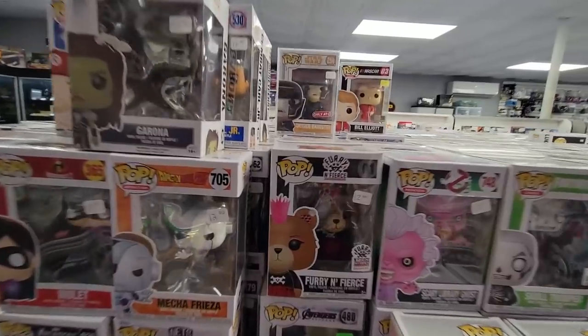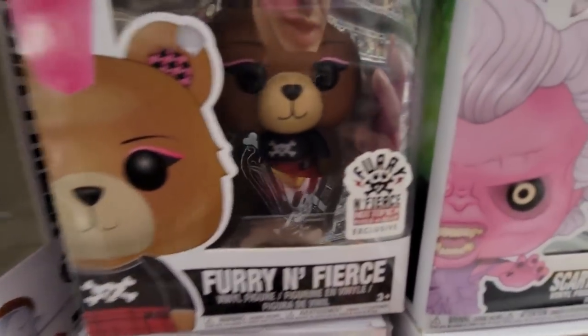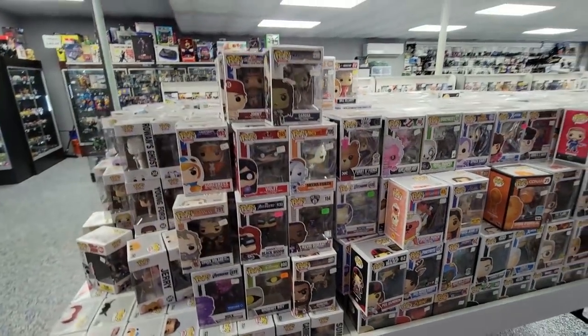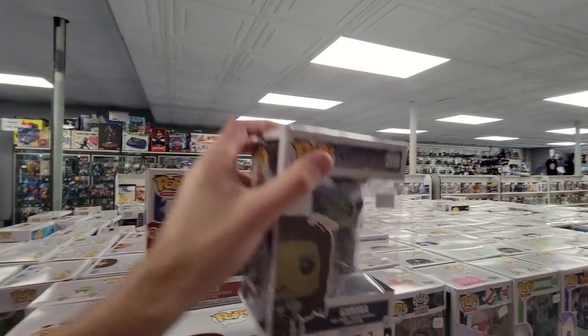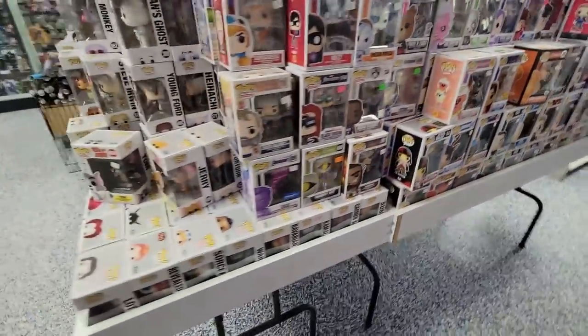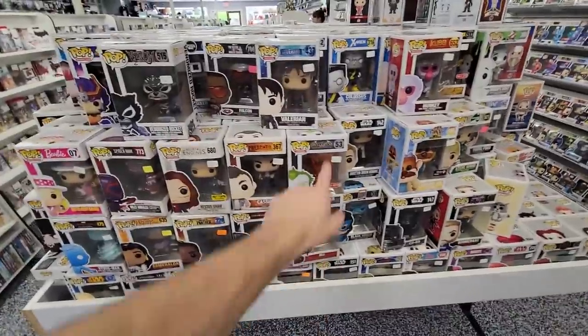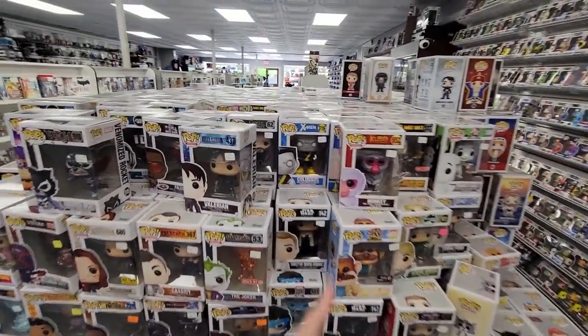We also have Seraph of the End there — you don't find those too often. The Flash here — this is actually one of the original releases, 2015 or 2016 date, still pretty old. Oh, I forgot they made these Fury and Fierce ones and they gave it a special Build-A-Bear sticker. Garona from Warcraft — that box is really messed up though. Otter Pops, Poe Dameron. MJ from Spider-Man. Ooh, Arkham Asylum Joker too — it's the chrome. Colossus. We got some Ready Player One. Oh, some Dishonored right there.